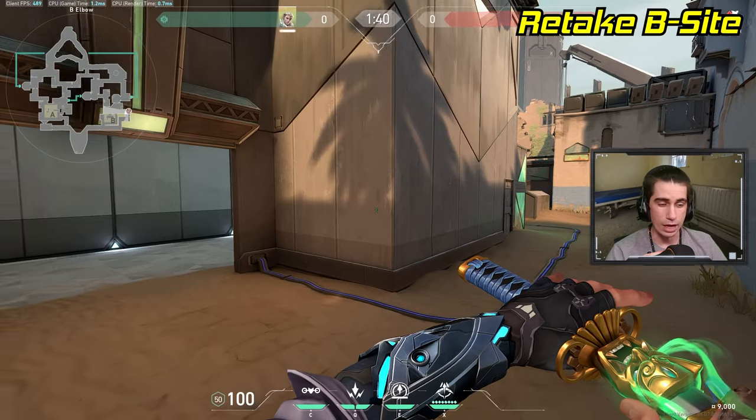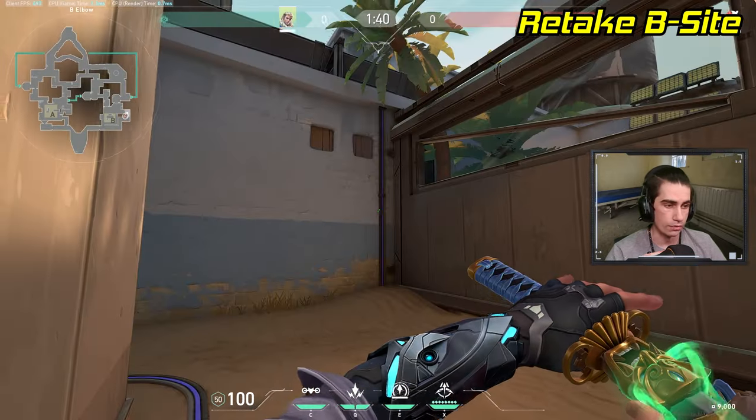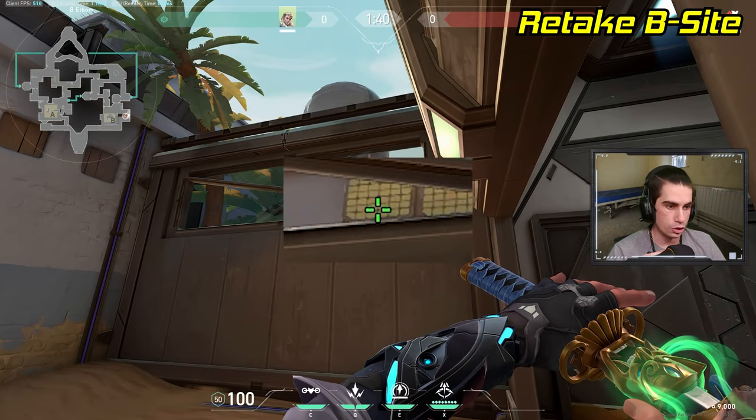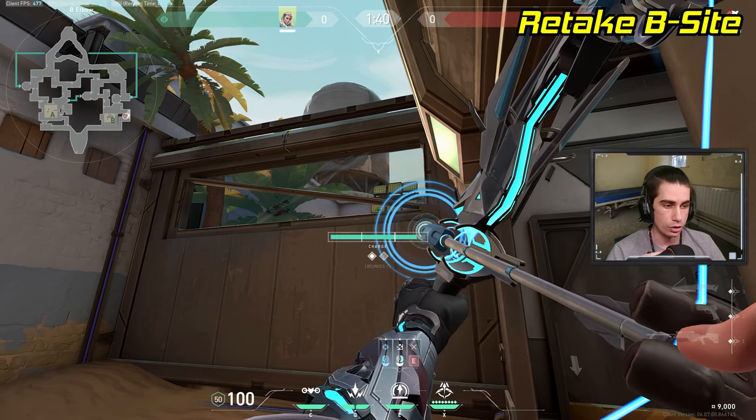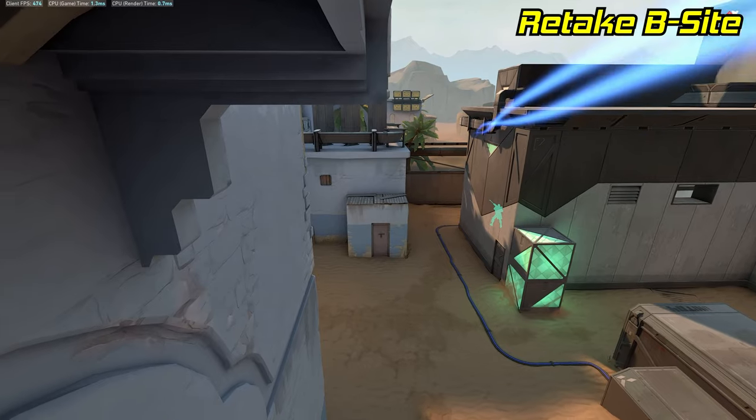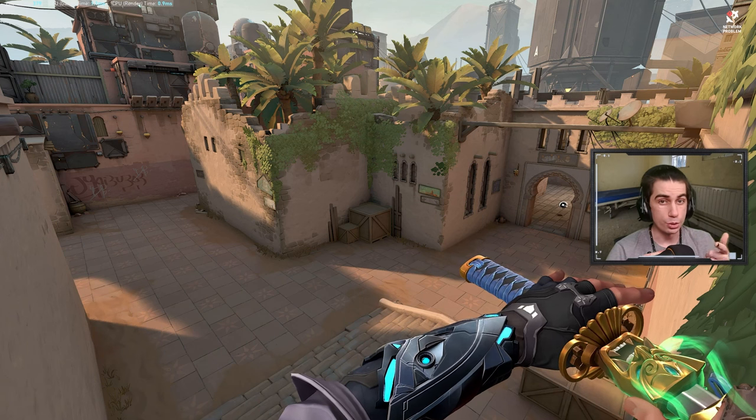If you're retaking B-site from elbow, stand in this corner right outside of elbow, turn around and put your crosshair on this specific dot in the solar panel outside of the map. Do a one-bounce, full-charge lineup, and this arrow will land right above the exit of hookah and reveal most of site.